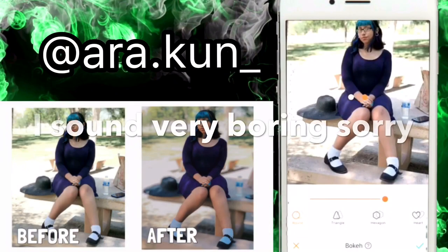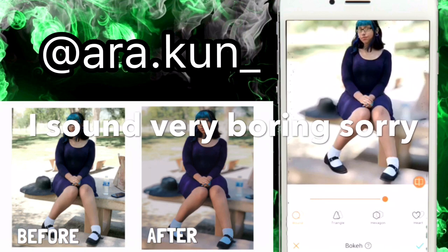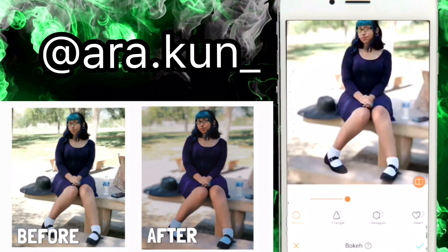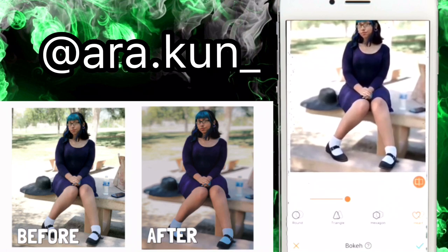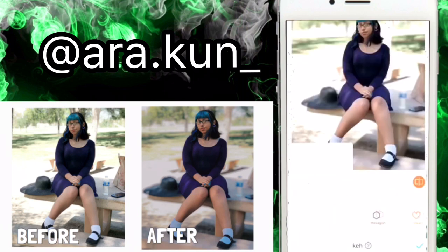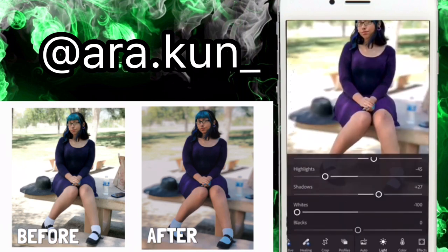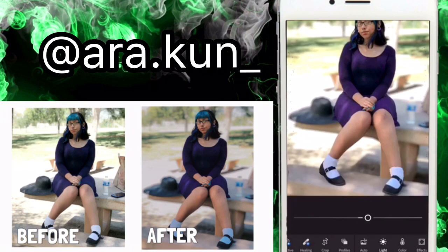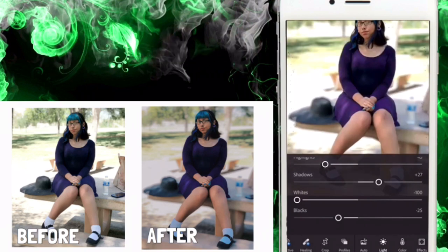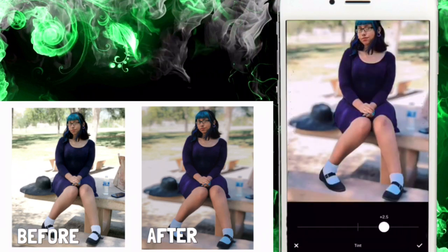So what I did here was I started with Airbrush — I'm gonna be doing this for a couple of the photos — and I just blurred the background. Since this feature costs money, I just screenshotted it and moved on to the next app, which was Lightroom. From Lightroom I wanted to make her dress pop out more, and as you can see it's now purple and her hair is a little more blue. Then I went to VSCO and got the filter HB2.